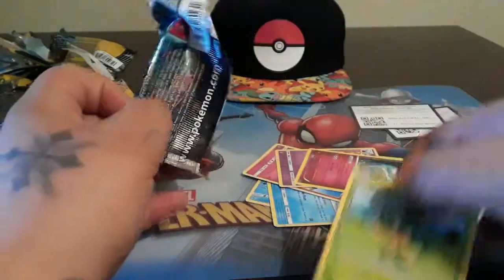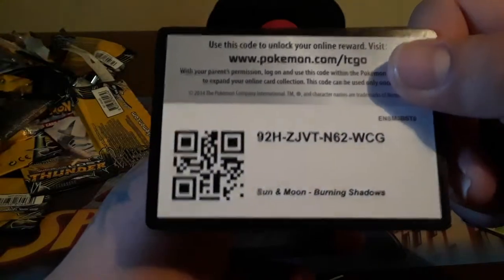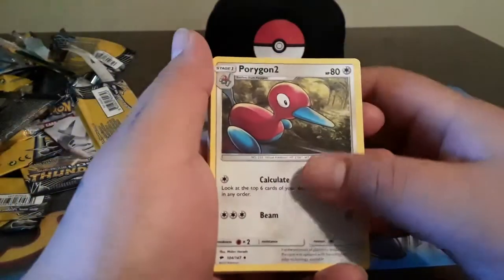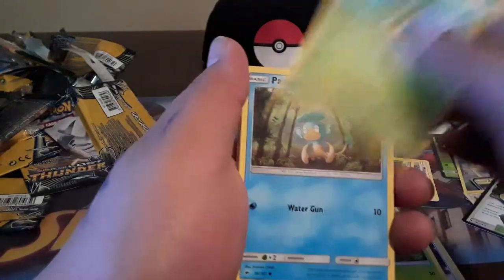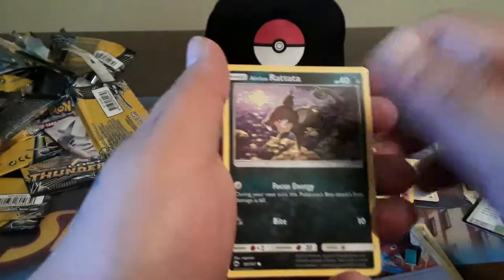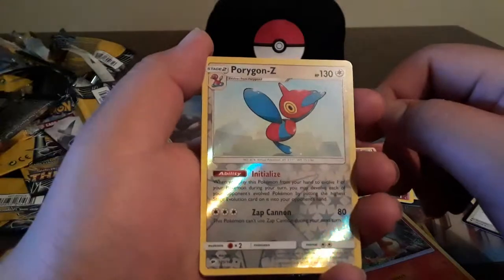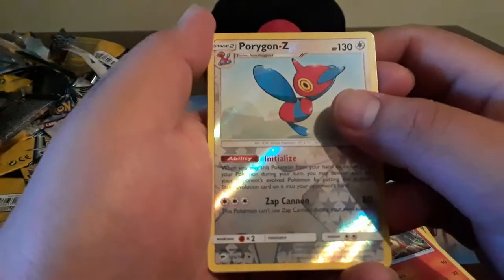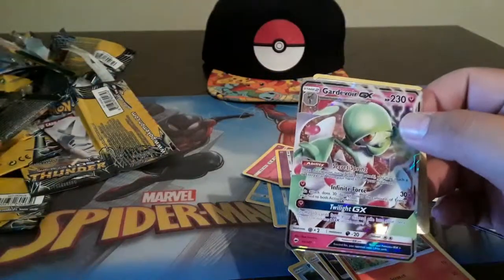Burning Shadows pack - let's see here, let's go with three. Porygon 2, nice! Weakness Policy - hey! Pampour, Porygon, Alolan Rattata, Charmander, Porygon Z. Wait - I think I just pulled this card. Porygon Z and the rare is... Gardevoir GX! Hey, this made up for all of that!